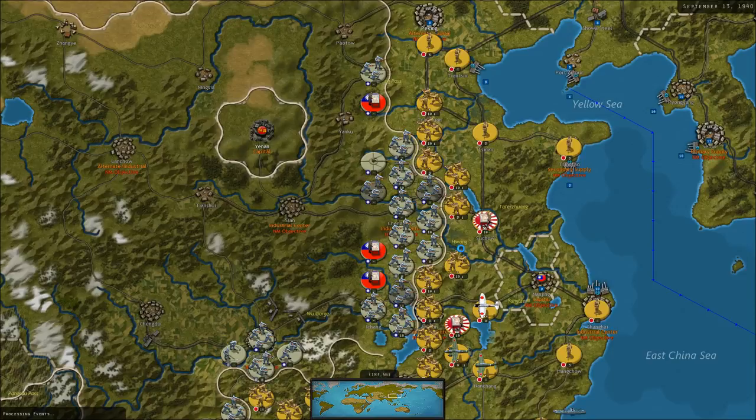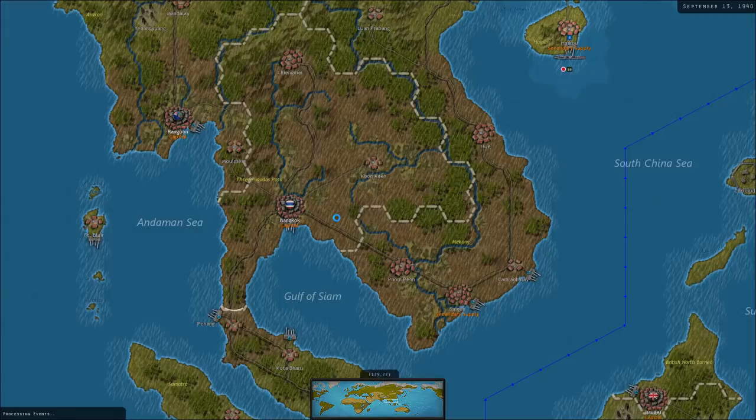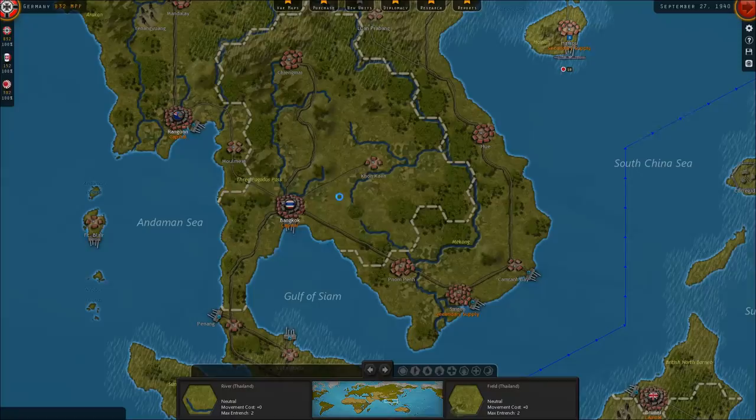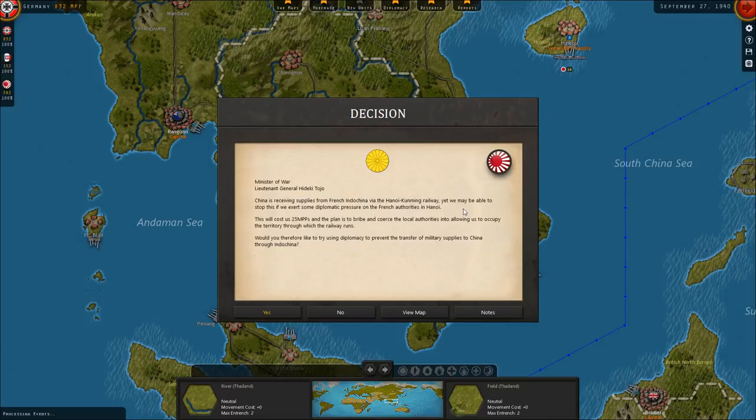Bulgaria is joining the Axis. Thailand annexes colonial territory from French Indochina. Germany, Italy, and Japan sign the Tripartite Pact. Thailand just got bigger — we probably should be spending some diplomatic points on Thailand since they joined the Japanese. The Graf Spee was sunk. China is receiving supplies from French Indochina via the Hanoi-Kunming Railway — we may be able to stop this if we exert diplomatic pressure on the French authorities in Hanoi.